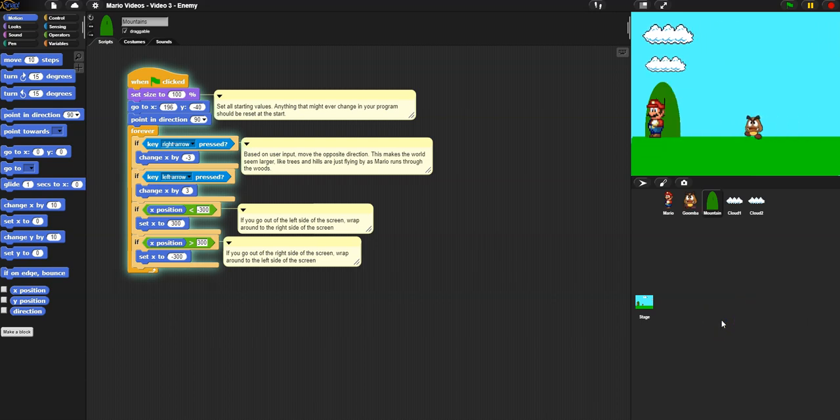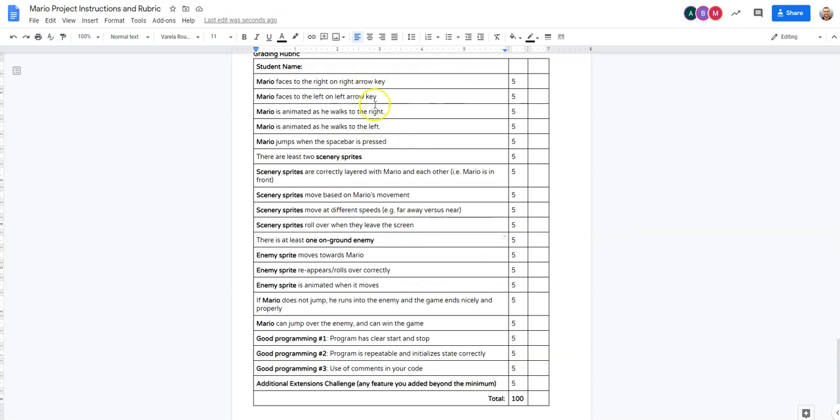Here's where we left off. Going back to the instructions, we covered all the basics of Mario, scenery, sprite, and enemy. The things we haven't done are lose, win, and restart the game, and making sure when you restart there's a clear start and stop so you can repeat the game. You can also add anything you want — I like to set the bar low enough that everybody can succeed, yet create interesting opportunities like gravity or other types of games.